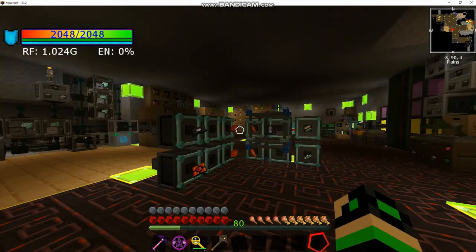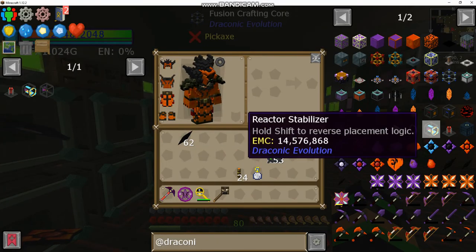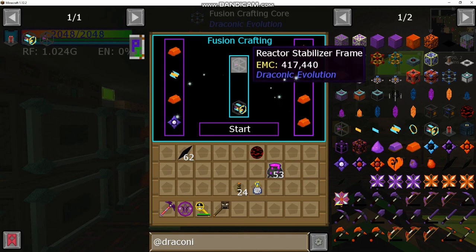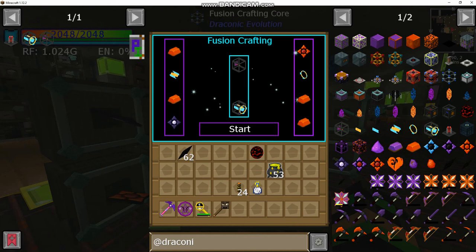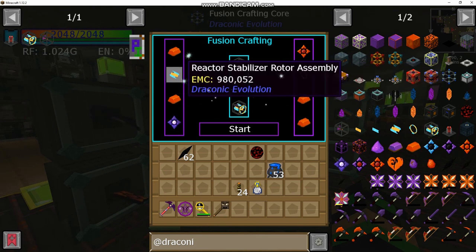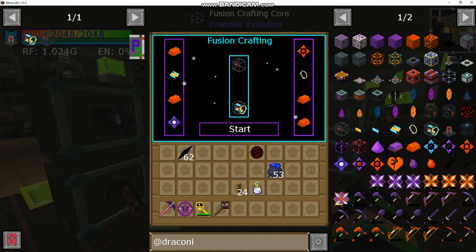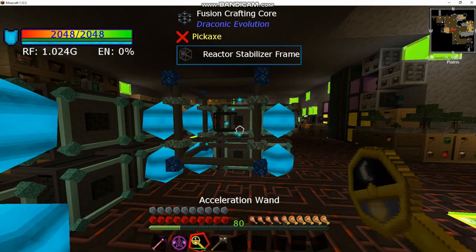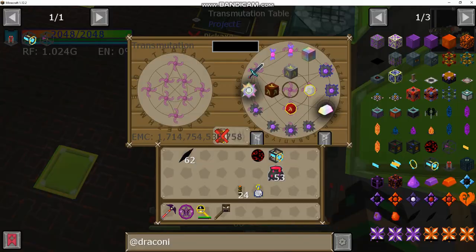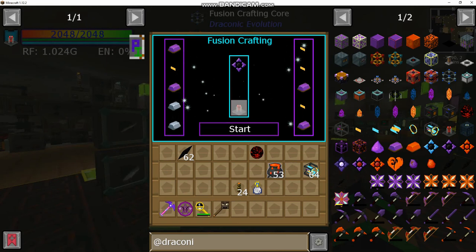To build the reactor stabilizer — you need four of these for the draconic reactor — it takes a reactor stabilizer frame inside the fusion crafting core, one powered awakened core, one chaos core, four awakened draconium ingots, a reactor stabilizer rod assembly, and a stabilizer focus ring. Those last two are pretty inexpensive — just diamonds, gold, and a little draconium. Charge it up and there you have it: reactor stabilizer. I'll EMC a stack of them to build the reactor.